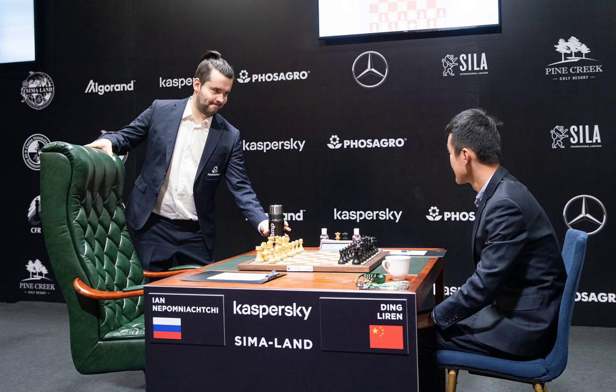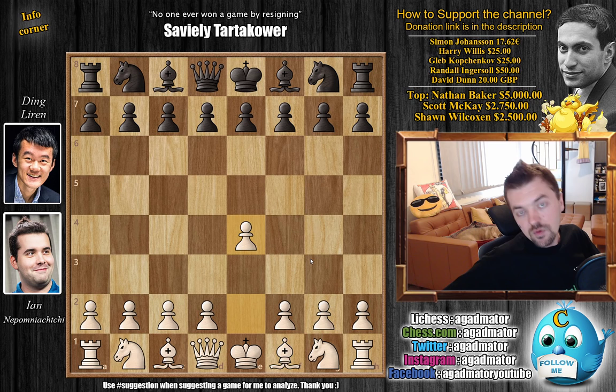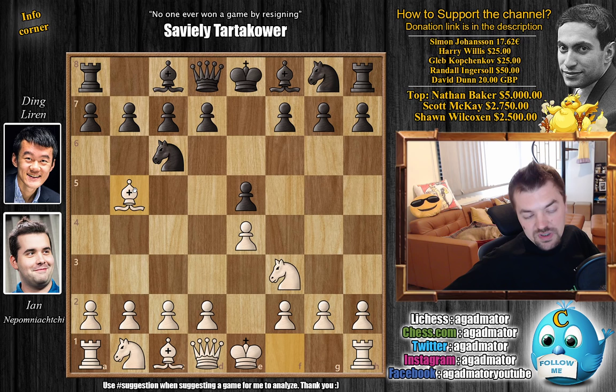You can see Nepo has the nice fancy big chair whereas Ding prefers the smaller blue one. Nepo with the white pieces opens with e4, and we've already seen what Ding goes for on e4 in this tournament. Their head-to-head score so far in classical chess is one victory each plus seven draws, with Nepo being somewhat better in rapid chess. So e5, Nf3, Nc6, and again Bb5 — the Ruy Lopez is on the board.